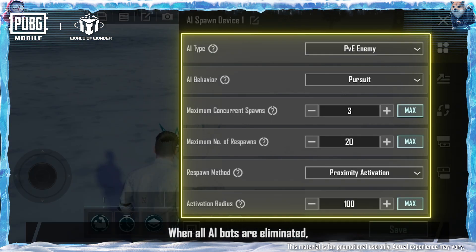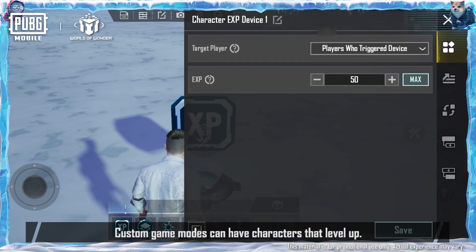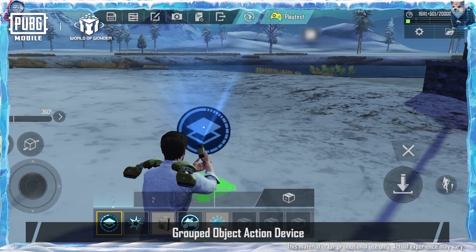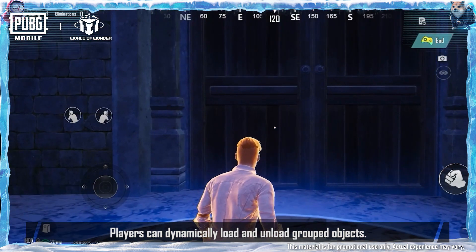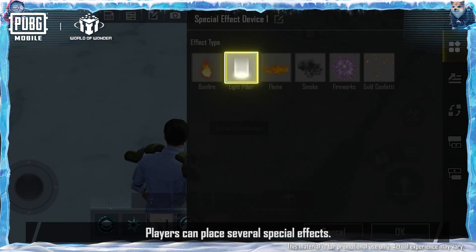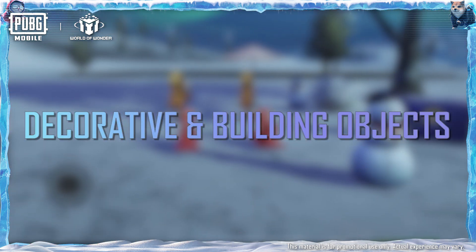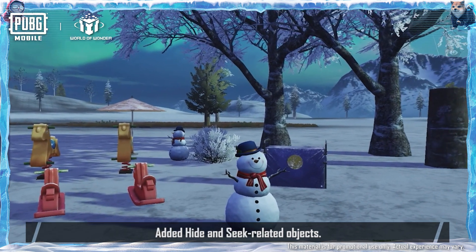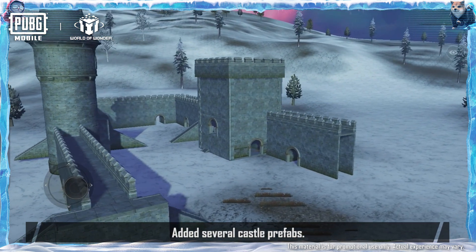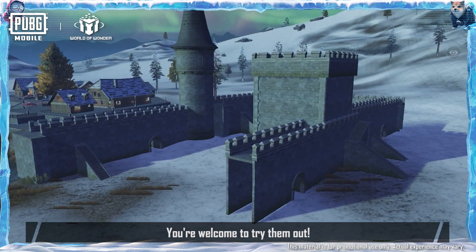AI Spawn Device: when all AI bots are eliminated, it can retrieve all triggered player information. Character EXP Device: custom game modes can have characters that level up. Grouped Object Action Device: players can dynamically load and unload grouped objects. Special Effect Device: players can play several special effects, and creators can set the conditions for activating them. The return of snow-themed decorative objects, hide-and-seek related objects, several castle prefabs, and some PMGC landmark objects have also been added.